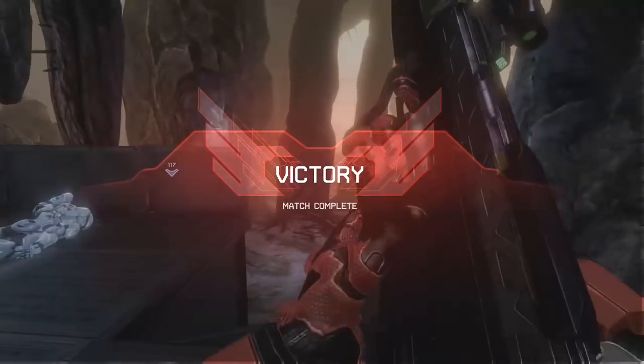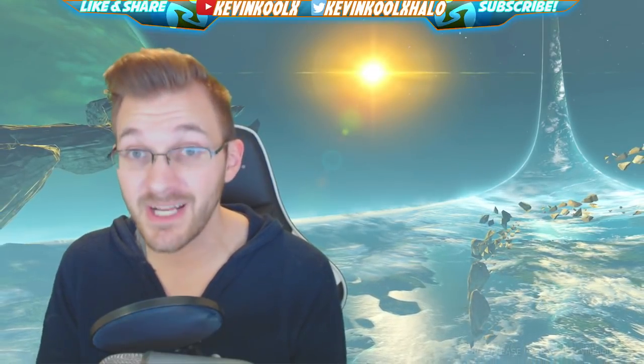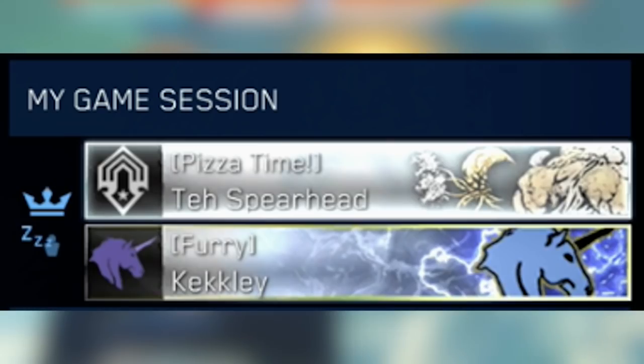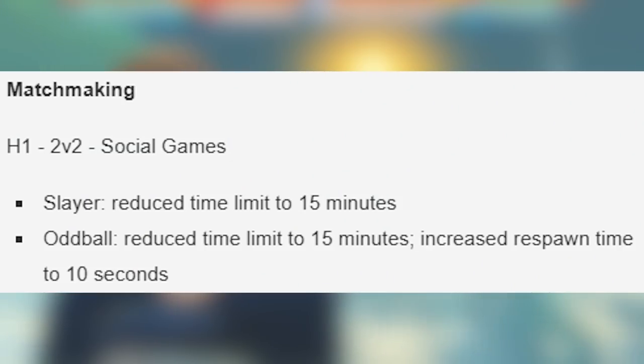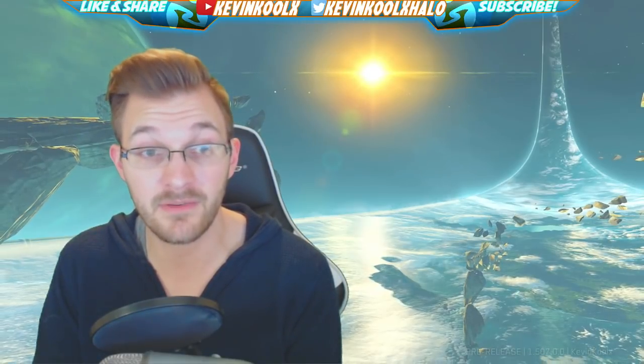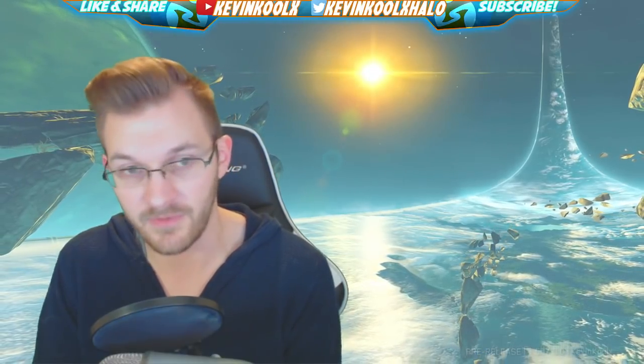For the patch global changes: the Yap Yap Grunt rebellion has taken place. A great quality-of-life addition is the ZZZ icon to denote idle players — very needed. Halo 1 matchmaking has reduced the time limit to 15 minutes for Slayer and Oddball. Halo 1 4v4 matches have increased the score to win to 75, which should be more consistent with game times similar to modern Halo titles. All time limits in Action Sack modes are reduced to 10 minutes.